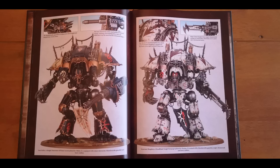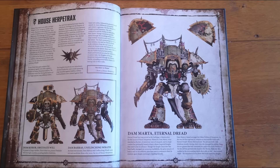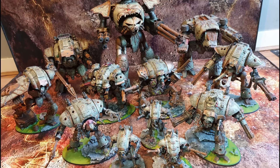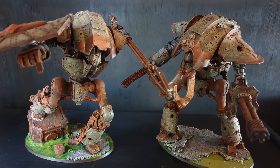If you run an Ironclast household detachment, if a model with this ambition made a charge move, was charged, or performed a heroic intervention, add one to the model's attack characteristic until the end of the turn, and the armour penetration of any melee weapons is improved by one. That's massive. In addition, when an enemy unit fails a morale test whilst within 12 inches, one additional model flees. Suddenly your stomp and feet are at minus 3 on the charge — which is massive.